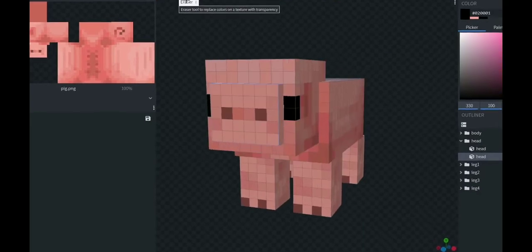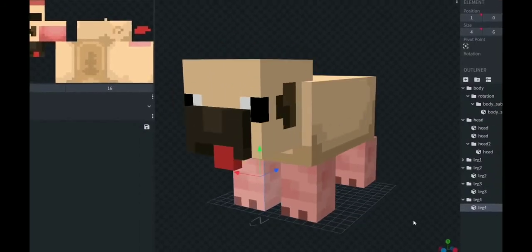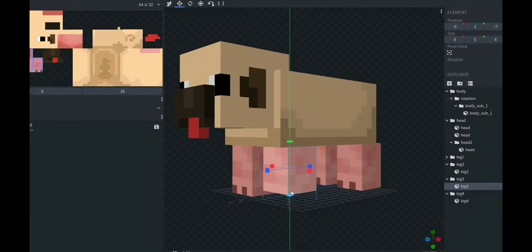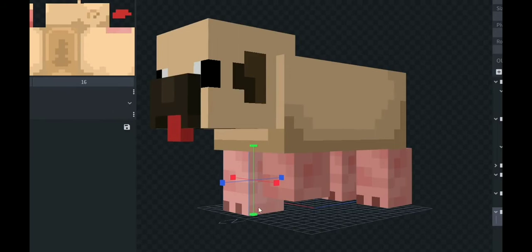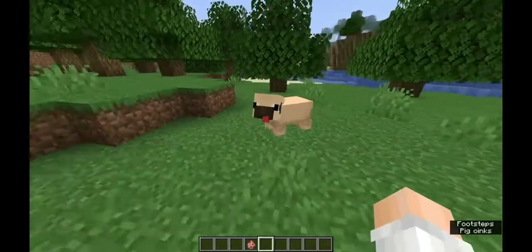I'm gonna make this pig a pug — I have to. I think it's just tradition at this point. This is going a lot better than I expected. I want to make him a lot shorter because pugs are very small. All right, moment of truth, let's spawn him in.